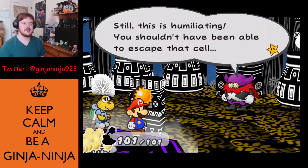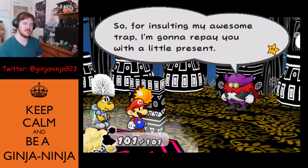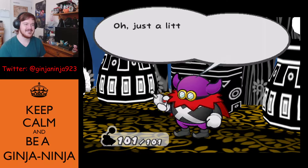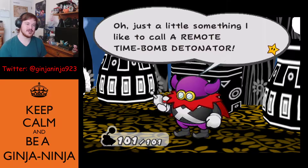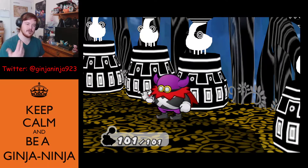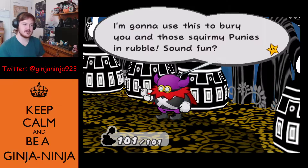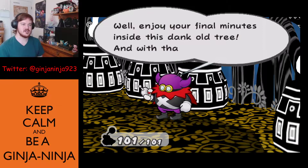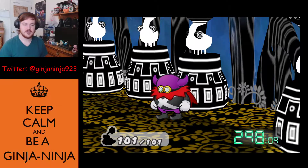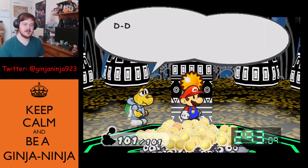Man, am I lucky or what — or am I just good? Lord Crump takes the crystal star. Wait — is his name actually Lord Crump? I thought his name was Lord Crump, but he's not a lord. In the game dialogue he says: 'This is humiliating — you shouldn't have been able to escape that cell. For insulting my awesome trap, I'm gonna repay you with a little present — a remote time bomb detonator.' What's the point of having a remote AND a time bomb?